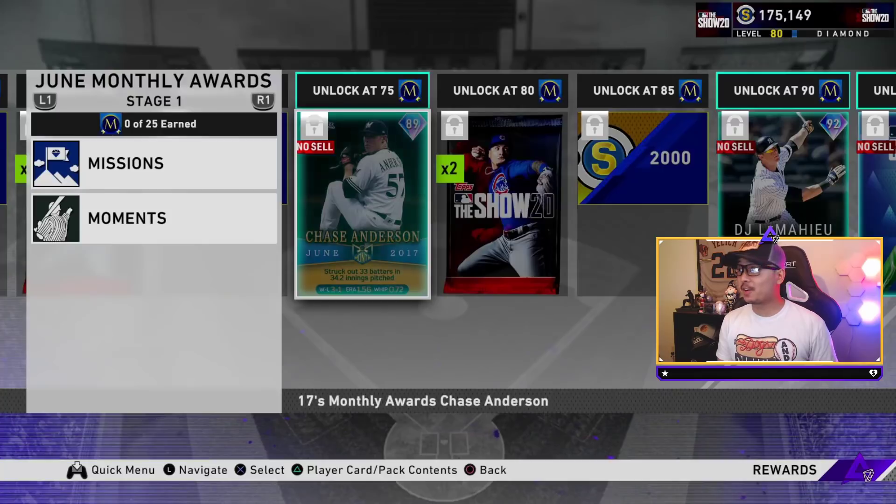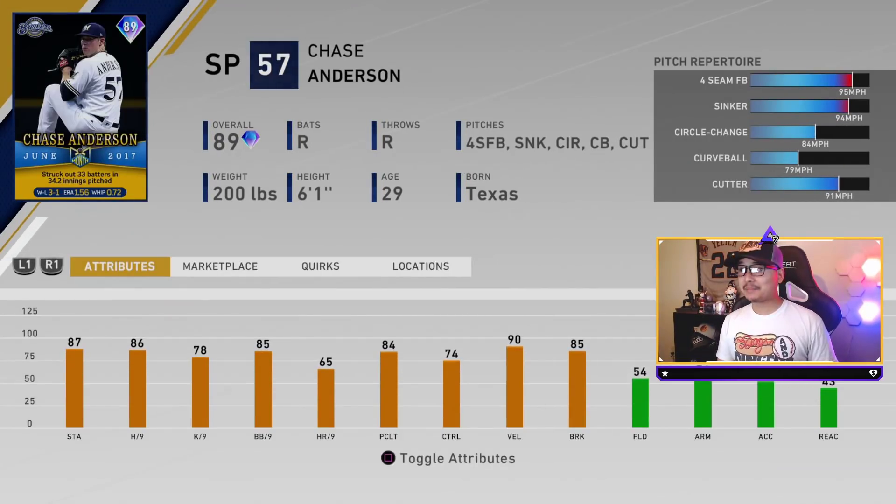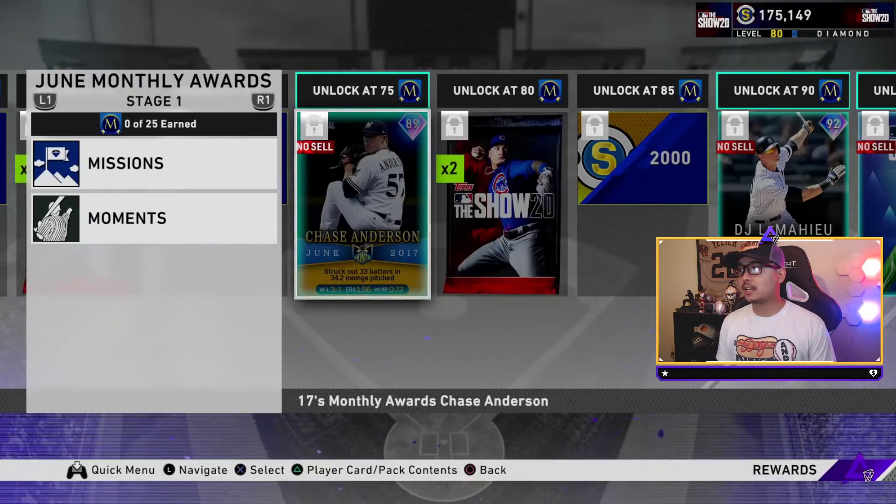At 89 is another Brewer - back to back Brewers, they're giving me some love! Chase Anderson, 89 overall starting pitcher. 87 and 86 on stamina and hits per nine respectively, 78 K's per nine, 90 velocity, 85 break, five different pitches. He's got a four-seamer, sinker, circle change, curveball, and cut fastball. Chase Anderson is now with the Toronto Blue Jays but we get a Brewers card.